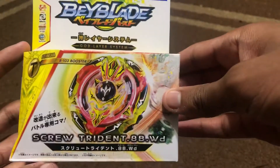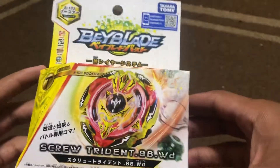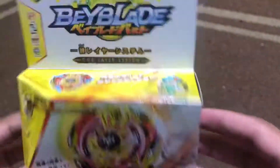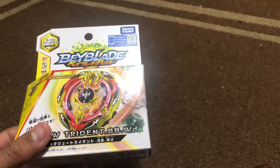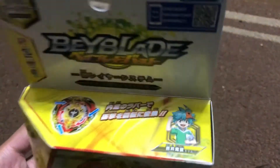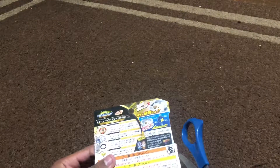I ordered Screw Trident 8 Bump Wedge — this was the last release of God, and one of the first God layers and newest ones to appear in Chosetsu. Volt's brother eventually gets Trident. I don't think it was ever shown in the anime that he had Trident — his Beyblade was like a random various combo. He never really battled other times, so they gave him Screw Trident, and he uses that in Chosetsu.